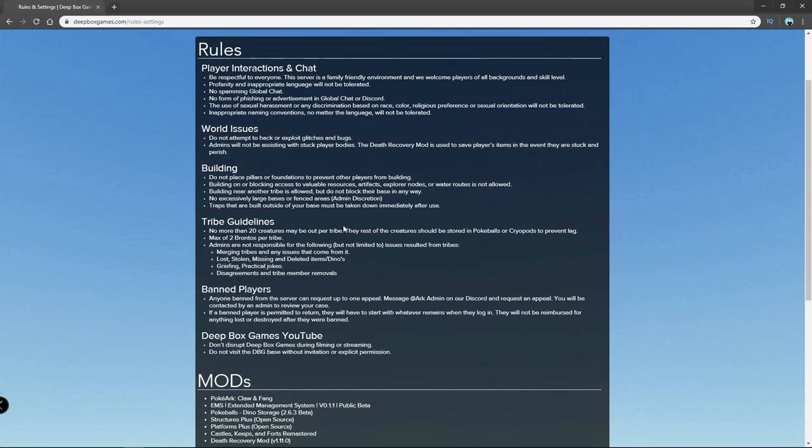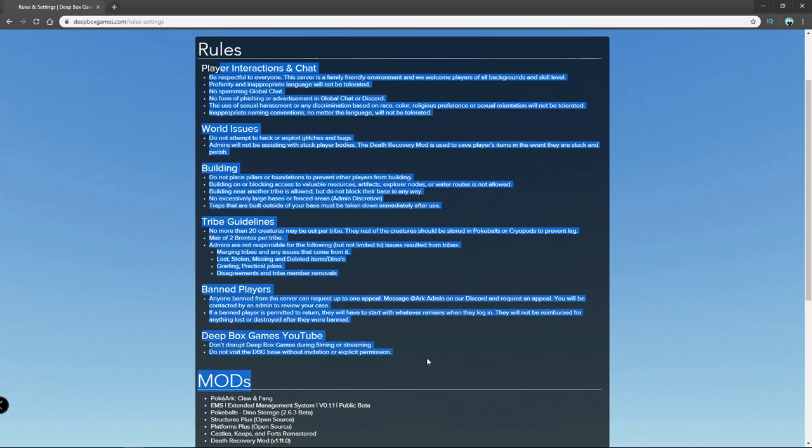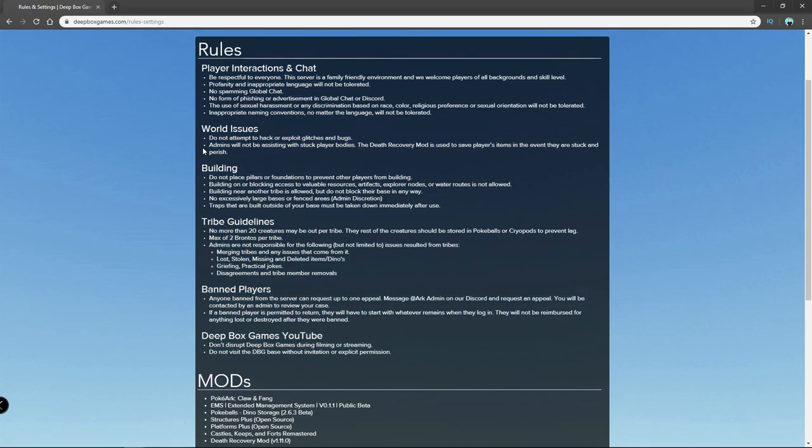The first thing you'll see is the rules. The main ones you want to make sure you follow: be respectful to everyone. This is a family-friendly environment that we're trying to make, so make sure there's no bullying, sexism, racism, hate speech, or anything like that. There's no point for that here. We will immediately ban you for that, and some people that do get banned can attempt to come back — but for hate speech and other things like that, more than likely you won't be able to come back.